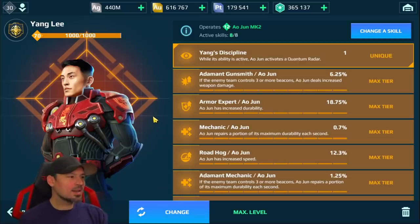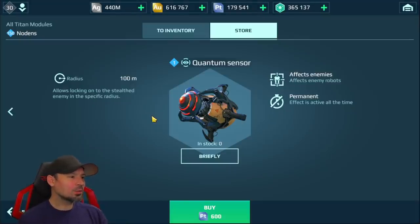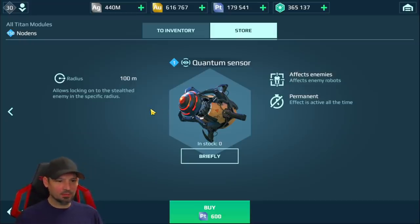AO June with a Yang Lee pilot is making a big comeback. Once Orochi goes into its ability, you can activate AO June's ability with the Yang Lee pilot, and bam — you can target people in stealth. There's also an actual module you can put on your titans called the Quantum Sensor. Level it up and you'll have a 350-meter range of anti-stealth. If that Orochi comes within 350 meters of you while you have this module on your titan, you'll be able to target and destroy it.